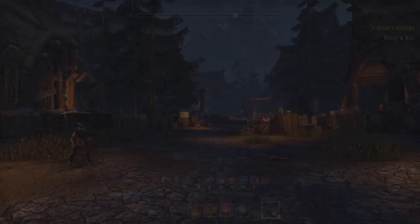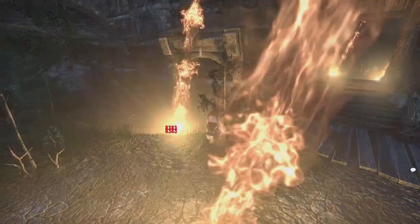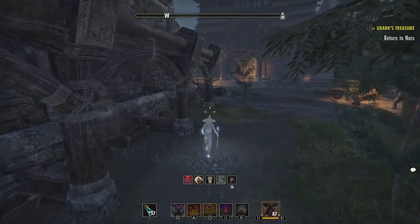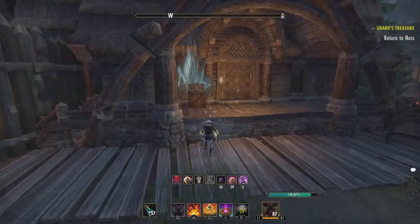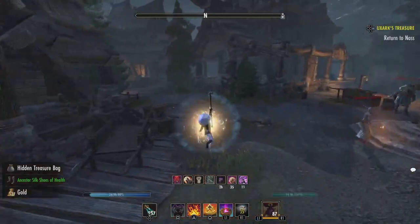Moving forward, after you go through the gate, behind this tree right here, I think there's a chest spawn. I chose to hug the left side first, but I don't think I've ever found a chest here. Those meteors are absolutely terrible. And then I believe the first chest spawn that I always get is this one coming up — right here. There's also an area I'm going to right now, but I've never found a chest there.